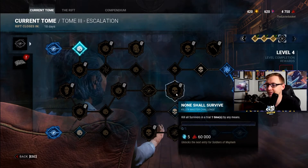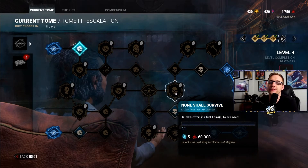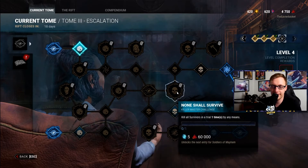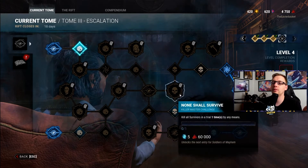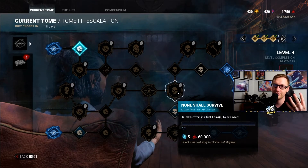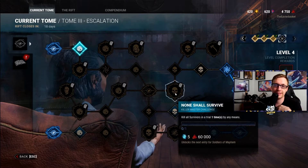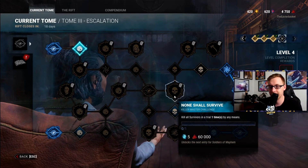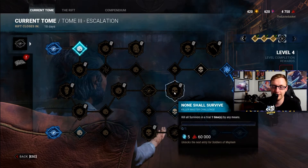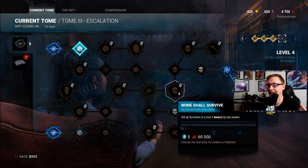None Shall Survive: kill all survivors in a trial one time by any means. If you're not very familiar with Killer, use an Ebony Mori offering — whenever you hook somebody and they get pulled off the hook, the next time you down them you can kill them instantly, and you can do that for all four survivors. If you don't agree with using those add-ons, you can simply just play a game until you get a 4K — it's not that big of a deal. If you just want to get it done fast and use an Ebony Mori, people might get salty about it, but it's in the game, so have fun and get it done if you need to.